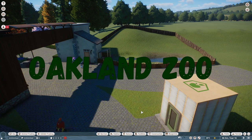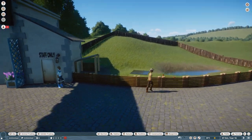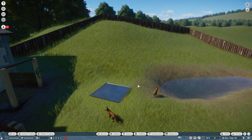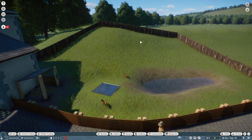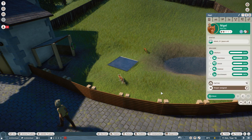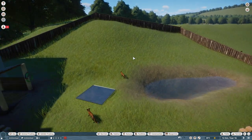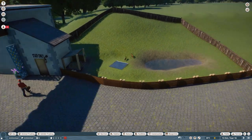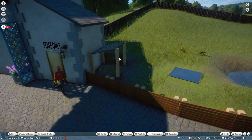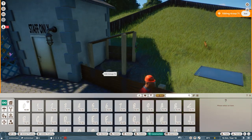Hello everybody, welcome back to the channel - thanks very much for joining me. We're back in Oakland Zoo today and we're going to be working with our red foxes again. I started this in the last episode - this red fox habitat. We have Nigel and Abby in here. Obviously there's an awful lot I still need to do, and one or two things I want to change that I've already decided I don't like. The shelter here I don't like - it's too boring, too plain, needs a bit of work. So let's do that first.